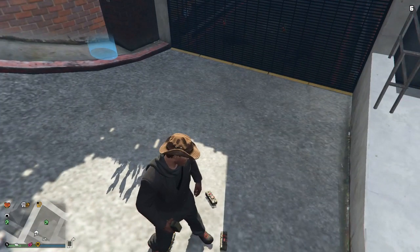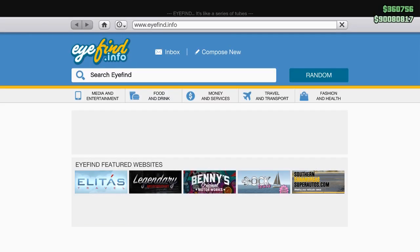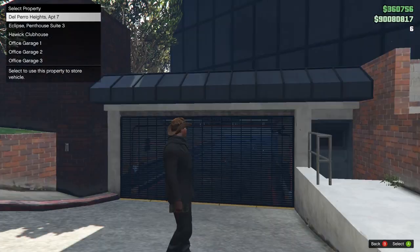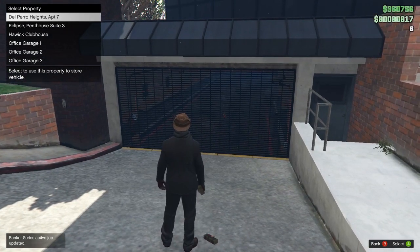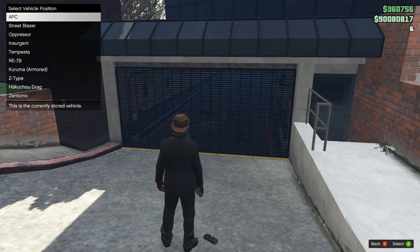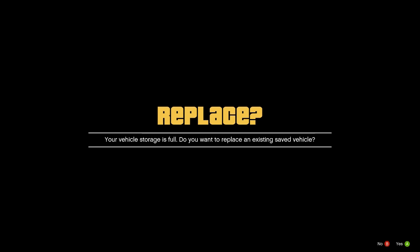Now you need to take your phone and navigate to save the Oppressor, then click the option to buy and save. As you can see, I have a lot of saved locations. I'm going to save the first one because that's my current location. I'll remove the last one and replace it, then click okay.